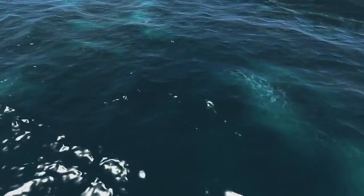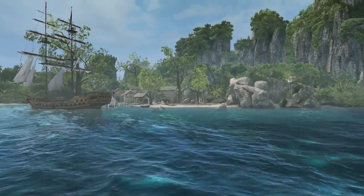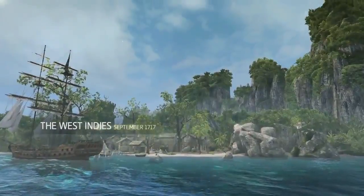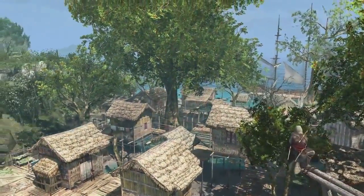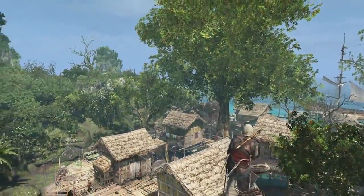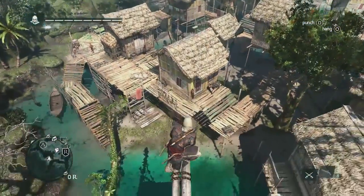Hi, my name is Ashraf Ismail, game director of Assassin's Creed 4 Black Flag, and I'm very proud to be showing off the Caribbean open world. We're going to start with Edward after completing a few missions. He's met up with the Assassins, but he's not yet bought into the Creed, so he still has this selfish need for fame and fortune.